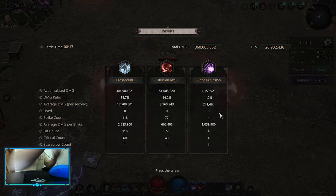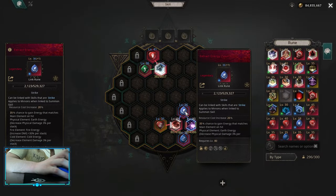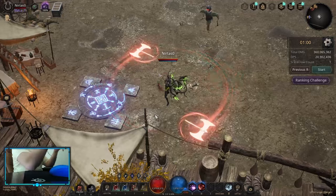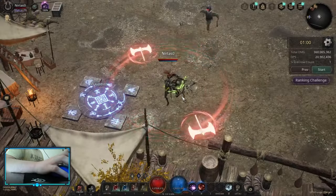There is a reason I'm using lightning energies — it's basically to get status effect rate, which helps with bleed, venom, and everything else. Keep that in mind.